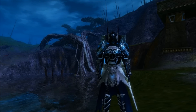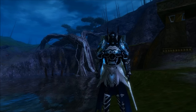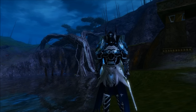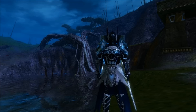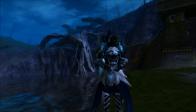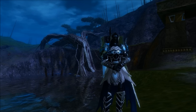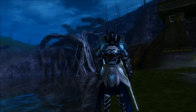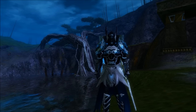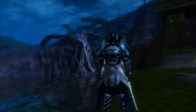Hey everyone, Shin here. So I've got a new build for you all. This one uses the new Sinister stat set that came with the Silver Waste content patch, and I've been having a lot of fun playing it and testing it. I finally got a version that I think works well — it's effective in roaming and fairly effective in the Silver Wastes as well. I wanted to give you guys a video on it because there have been a lot of people asking about it, and I think it's worth sharing.